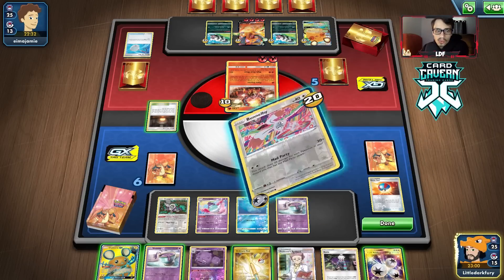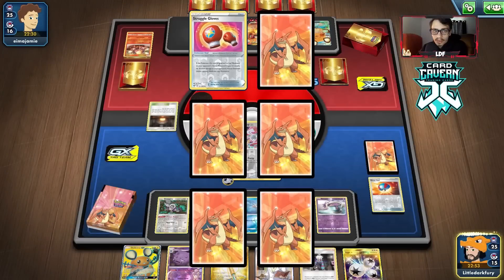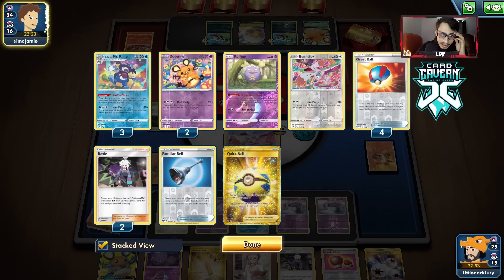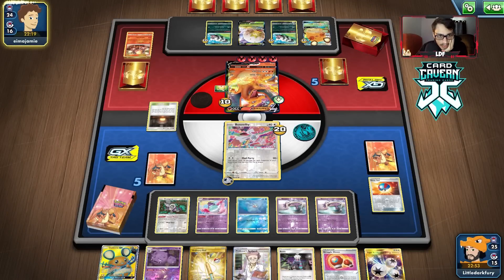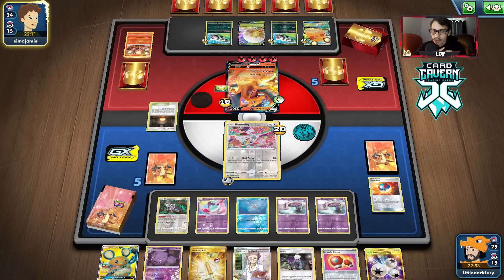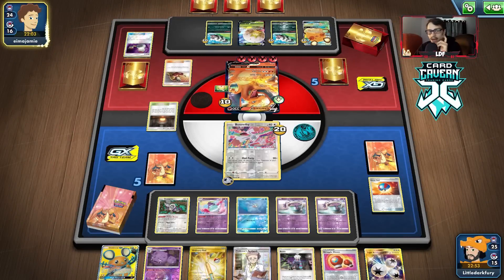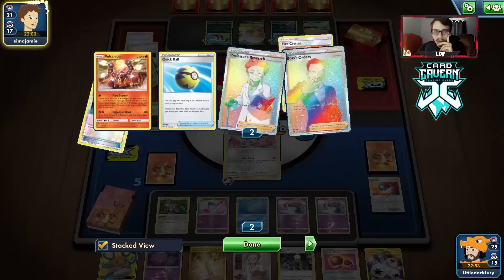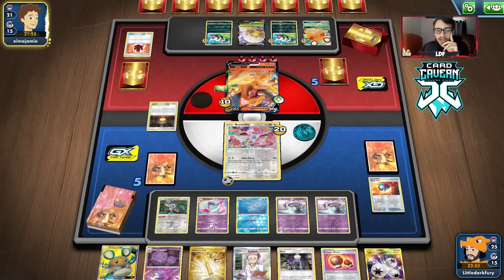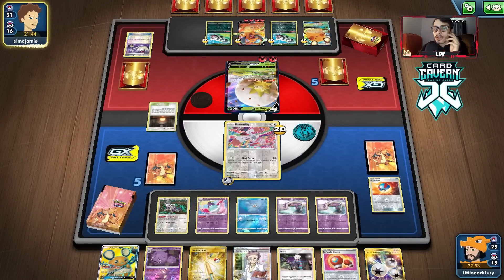We might just do Dugong next turn. Mad Party for 120 — not a whole lot but that's fine as long as we've got the Volk. We can probably do Dugong next turn assuming we can find it. They're going to get an Eldegoss — probably to get back a Welder. I'm glad they didn't get Boss. They're going to knock down my Seal. We can knock out both Zigzagoons with Dugong, and then Ordinary Rod the Dugong back so we have it for another time — assuming we can actually find the Dugong off this Roxy.